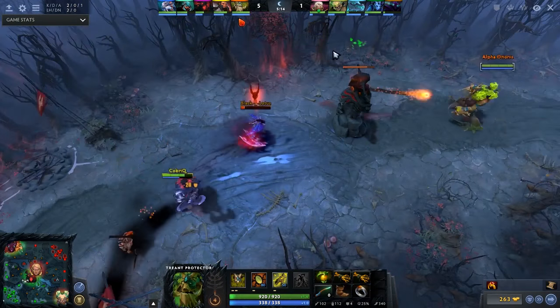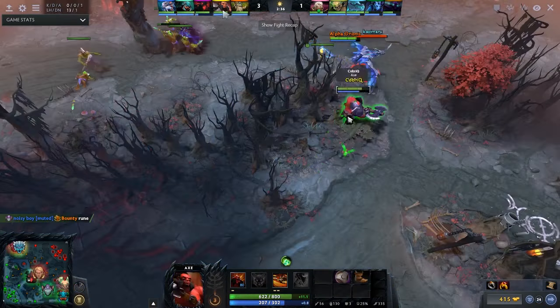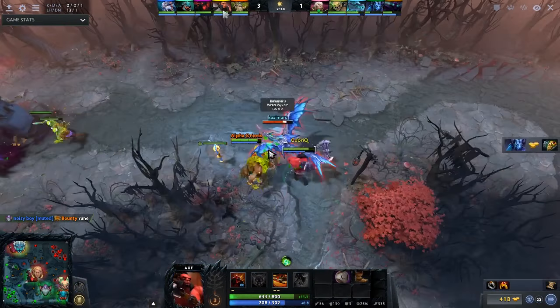Number 3, Treant Protector. Treant is really one of the best supports in this current patch because he's tanky, has really high early damage, and let's not forget that you can bash anyone when you come out of invisibility.